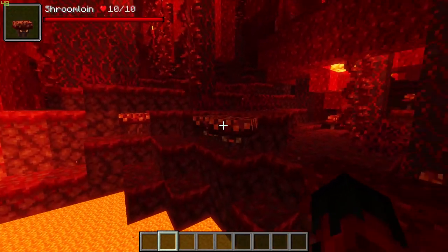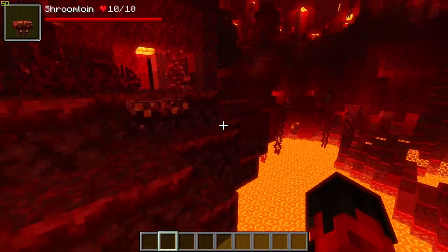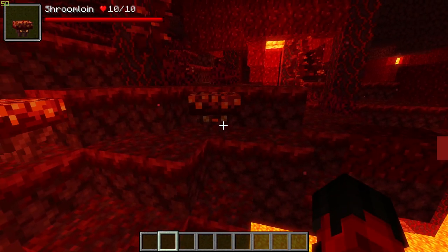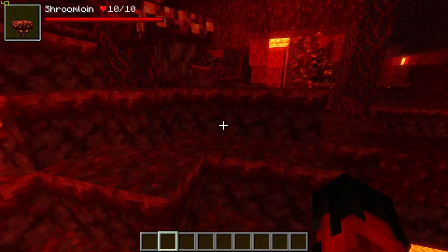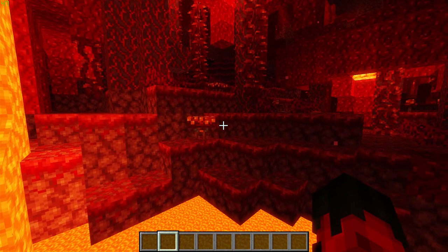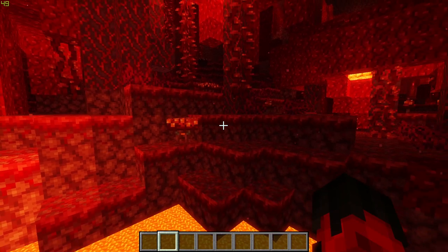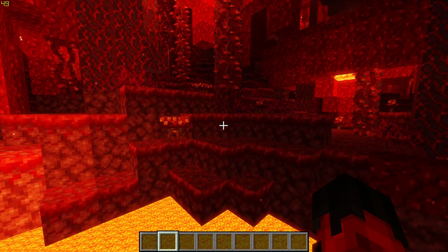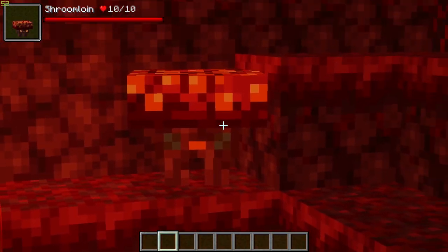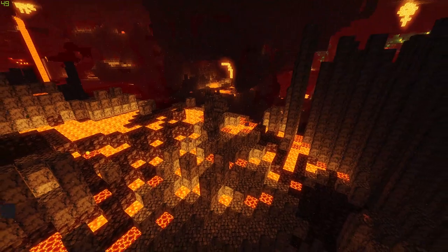Next we have the Shroomlings, found in the Crimson Forest. These are very passive mushroom-like creatures just roaming around, and they are literally described as being there to be cute. There isn't really a purpose for this mob — they don't drop anything, they just add an extra feature and dynamic to the world. I do hope they implement a drop for this mob to make them mean a bit more, but they are pretty gosh darn cute.